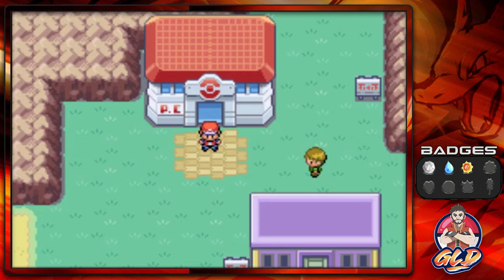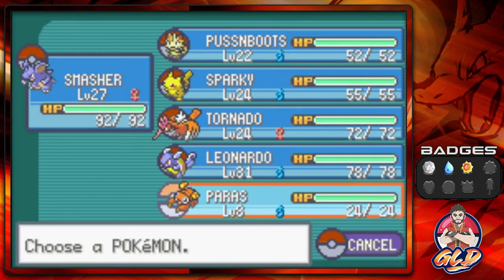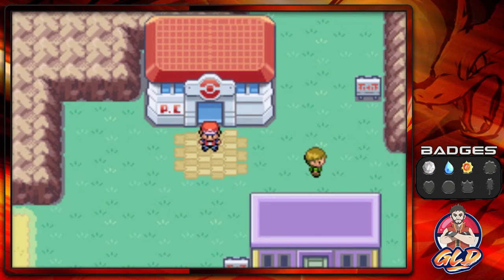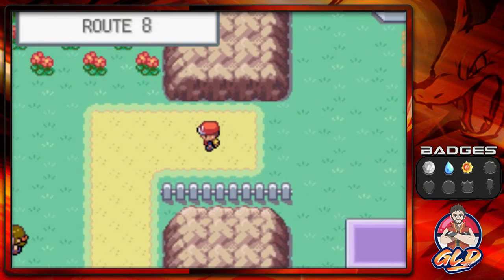What's up guys, it's me your host Draven, welcome to another episode of our Pokemon Fire Red walkthrough. In our last episode we went through Rock Tunnel and routes 9 and 10. We replaced Voltorb with Paras again because we're going to be needing Paras for a lot of stuff — the essential cutting and all that.